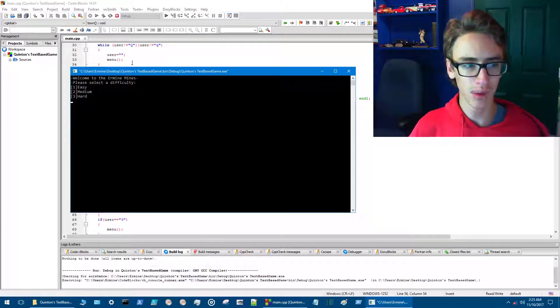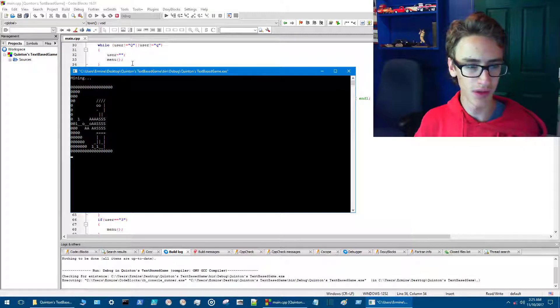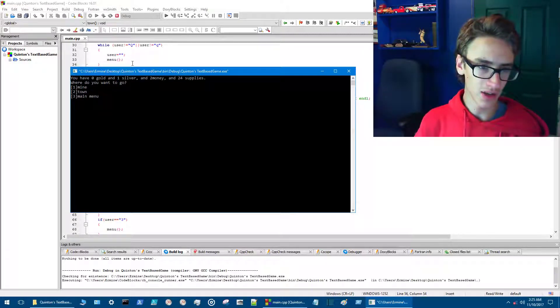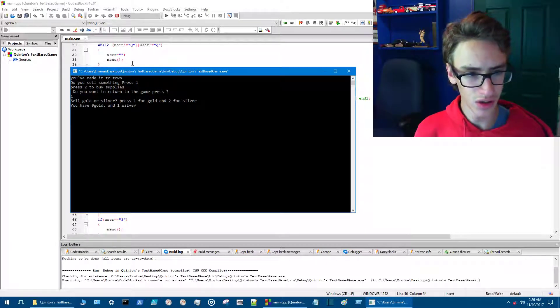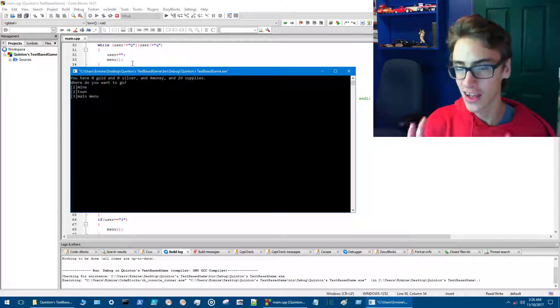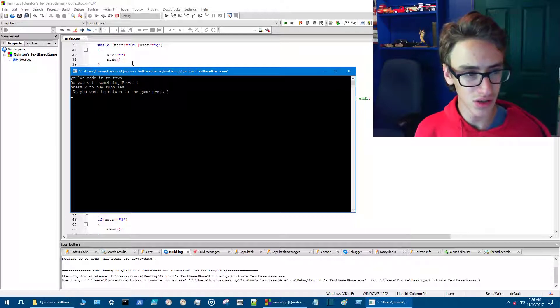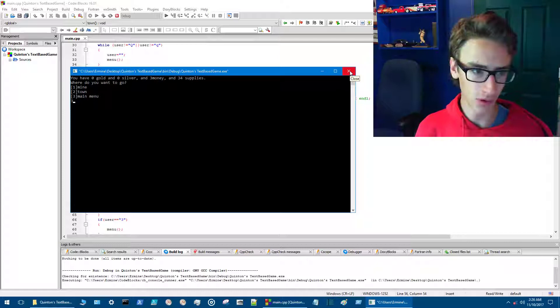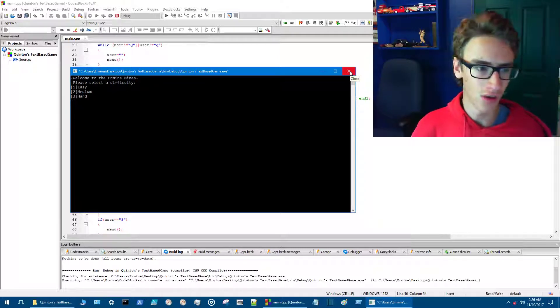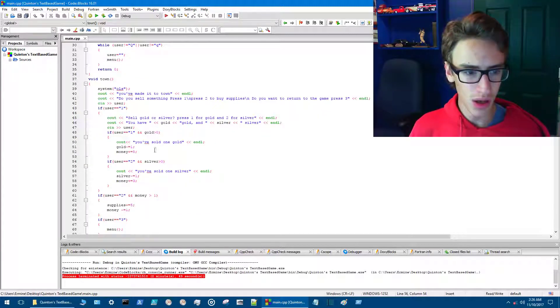Let's take a quick look at the game — compile and run it. We'll go medium difficulty and enter the mine. We got our basic animations from last time. We got silver, two money, and 24 supplies. Then you go to town, sell your silver — the message saying you sold your silver goes way too fast. And then buying supplies, that message also goes way too fast.